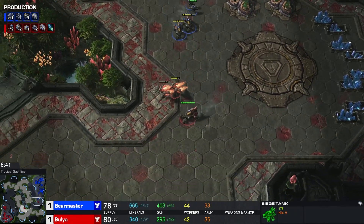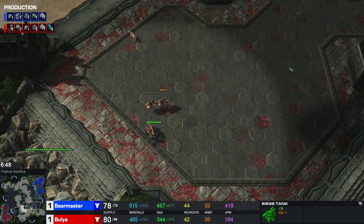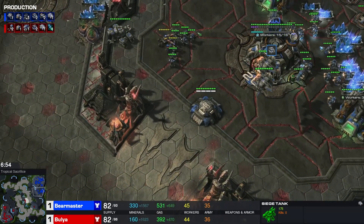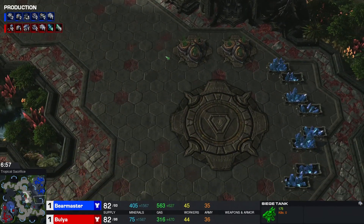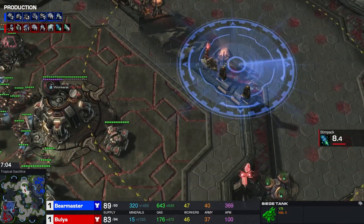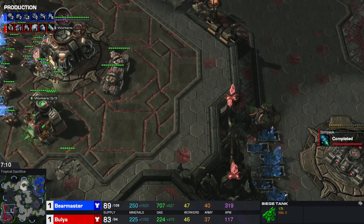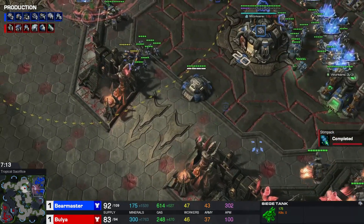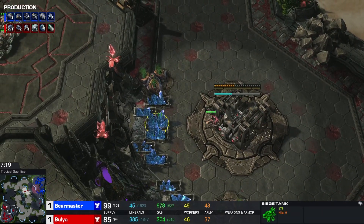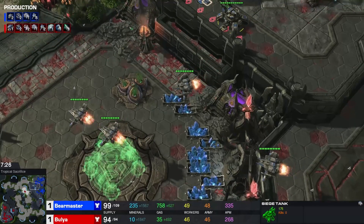Bulia trying to scout something with his remaining harassing force. They get found, but damage on the Reapers doesn't mean anything. This puts Bulia more on the back foot, as he doesn't even have any more info on third base timings. Scan from Bear Master, confirming that there is no army at home for Bulia, especially not on the natural.